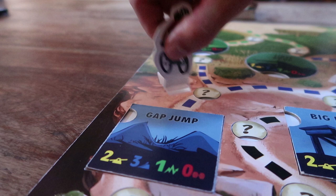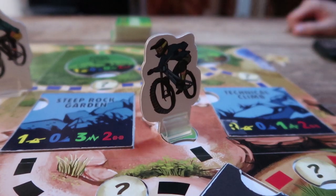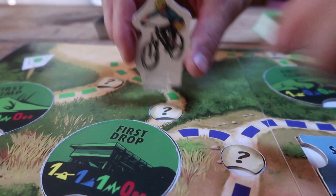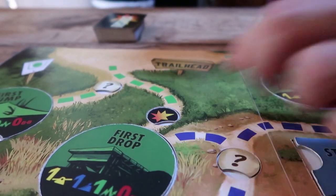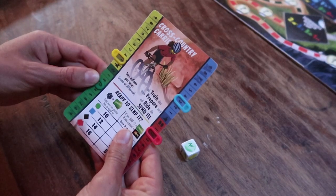If you reach a feature tile, you must stop, even if you haven't moved all your spaces. If you land on a trail token, draw cards or gain skills as shown on the token. If the token is question mark up, flip it over. There are tokens that make you draw a crash card, tokens that let you draw two prepare cards, and tokens that gain you one of the listed skill points.